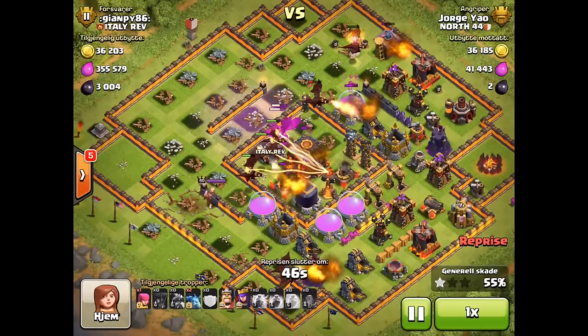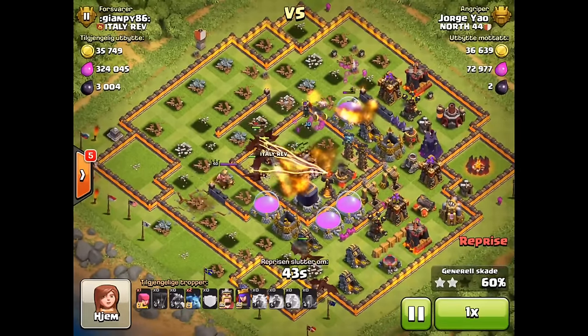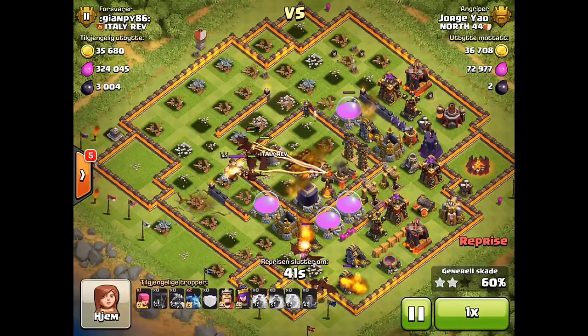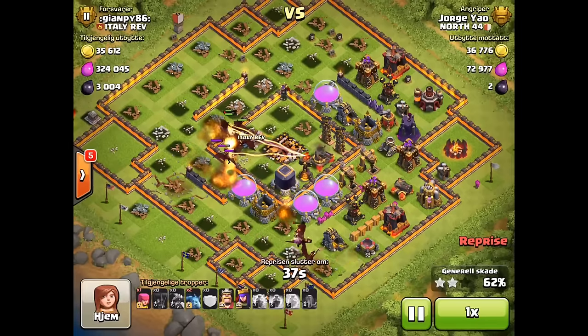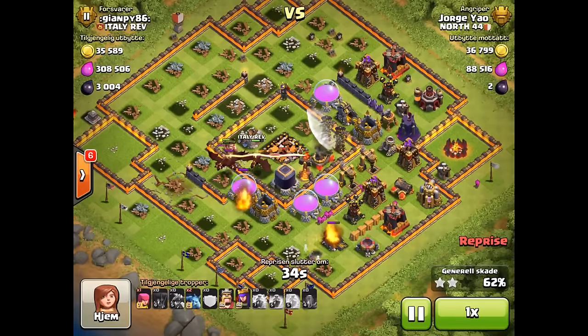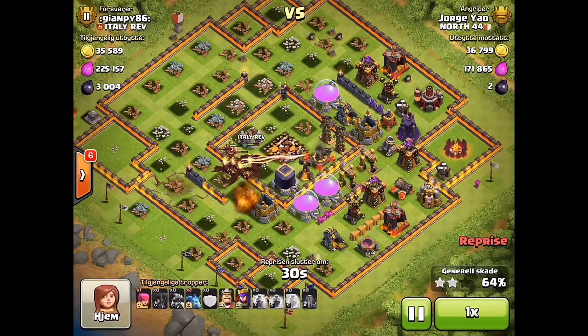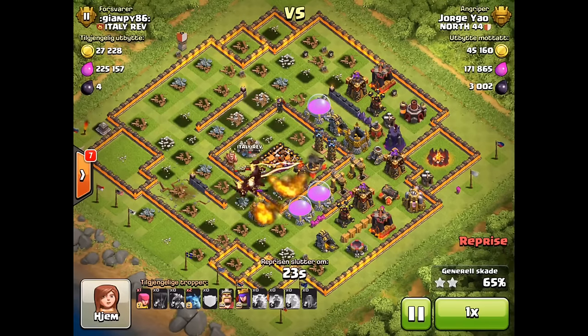The rage spell is still effective and all the dragons are attacking the town hall — I actually two-starred the base without even using heroes, showing how strong dragons are right now. At this point I'm pondering whether to go for a three-star, but with no spells left and two air defenses still standing, I'm not confident the dragons can do much more. I decide to leave the remaining dragons there to try to steal some extra elixir, since using the dragon strategy leaves you very low on elixir.